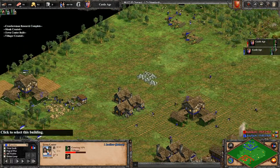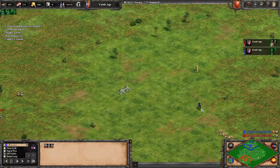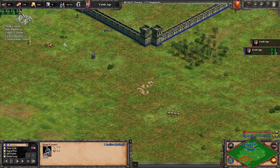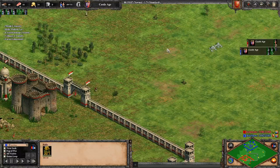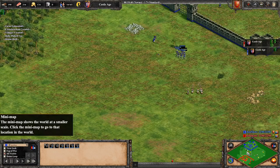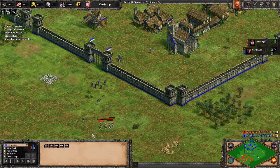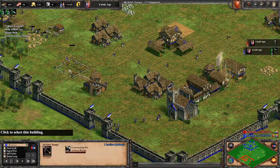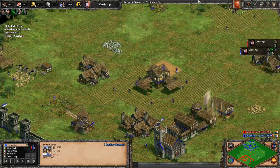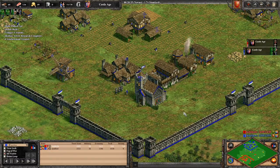We add new villagers to gold and wood and keep booming while making archers. We keep making archers because he's going for the Janissaries — that's what the Turks player will usually do. We try to catch any monks, and I was guarding the relics with my scout — just put him on aggressive stance on patrol between the relics and it might do the job versus possible monks. I lost my scout but it killed a monk, which is very important. I'm micro-ing my archers and the scout will handle things on his own.